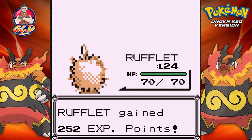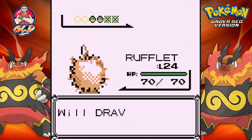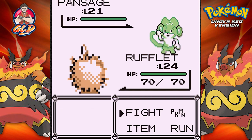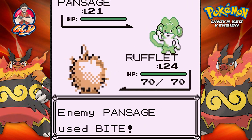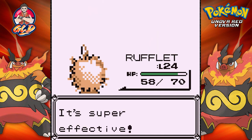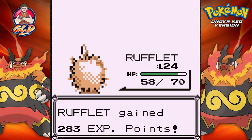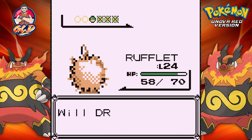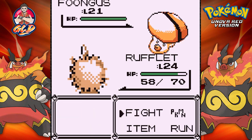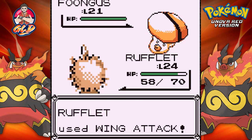Cottonee defeated. Rufflet still getting experience points. Let's continue on with Pan Sage. We are playing Generation 1 right now, so the Leech Seed won't work unless we're still battling the same opponent — which as you can see, it's not that hard. Here comes a Foongus. Let's go ahead and continue with the Foongus and go with the wing attack.